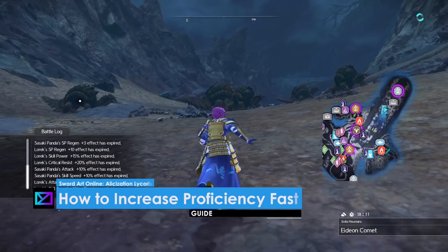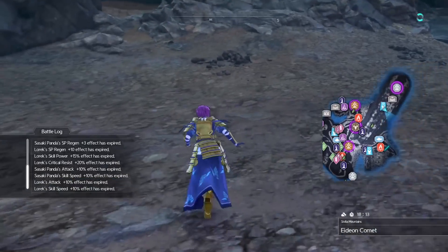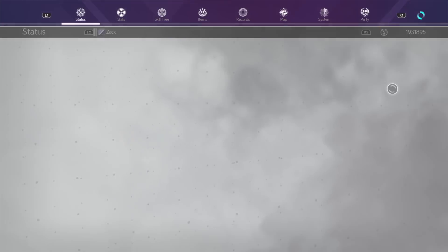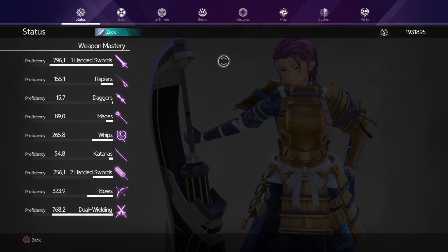Welcome back, this is MD. Today we're going to talk about proficiency of weapons and how to increase them fast. We have nine weapon types — including dual wielding and single-hand sword — and the max points for each proficiency is around 1,000. There's also a trophy for reaching 5,000 proficiency points.